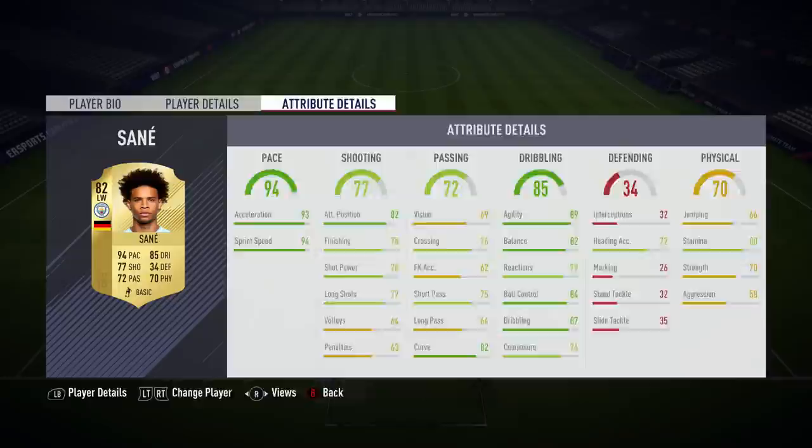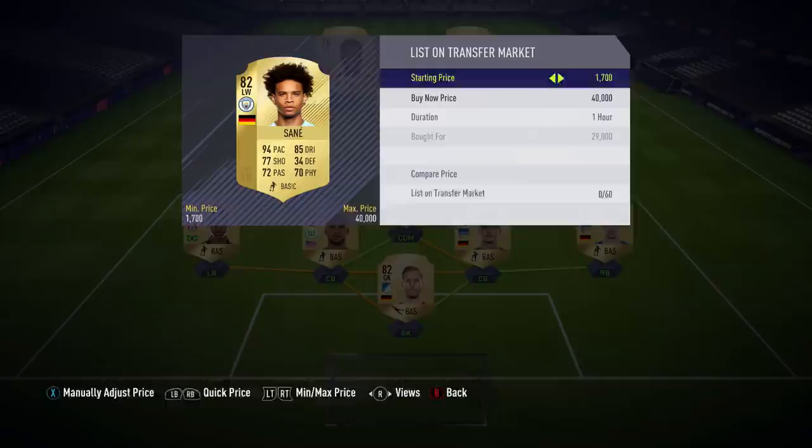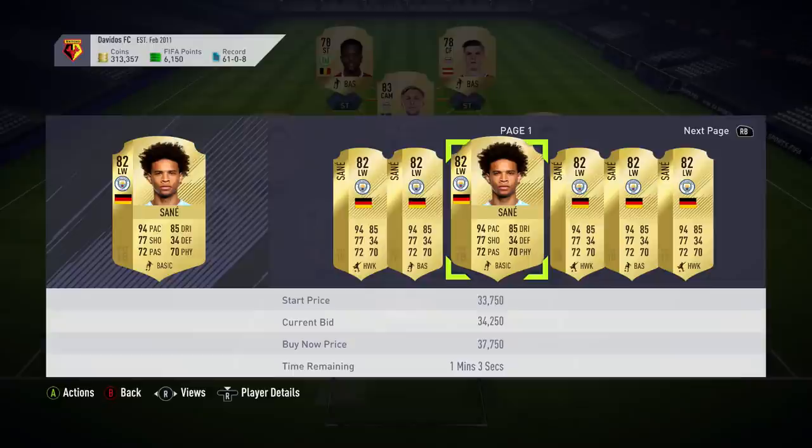I bought Sané for 29,000 coins and he's worth a bit more than that currently — going for about 34k to 35k. Quite expensive for an 82-rated card. I can see him dropping in price after the first few weekend leagues, but he might even go up more within the next few days with the first FUT Champions coming.